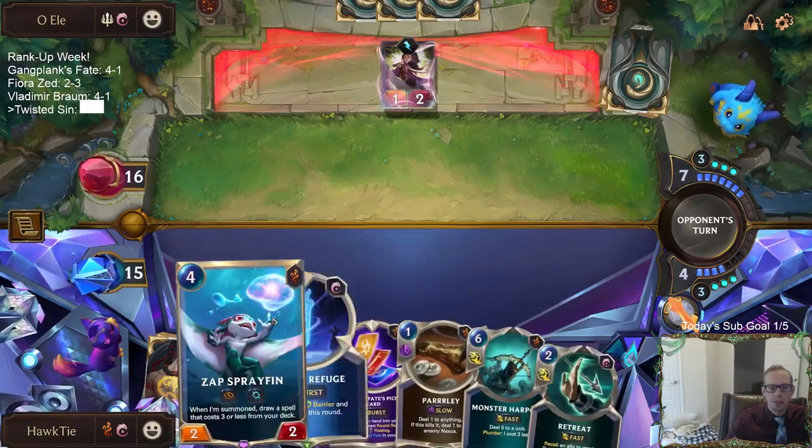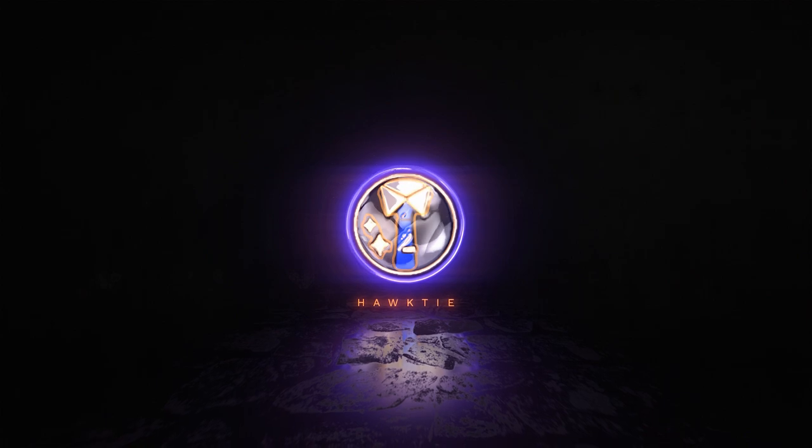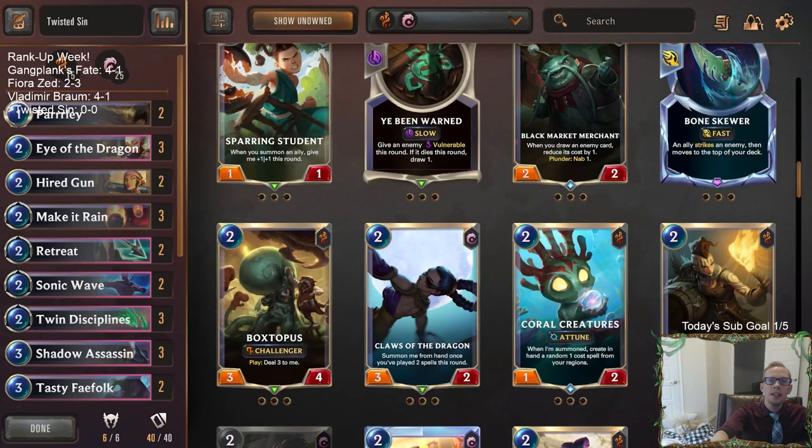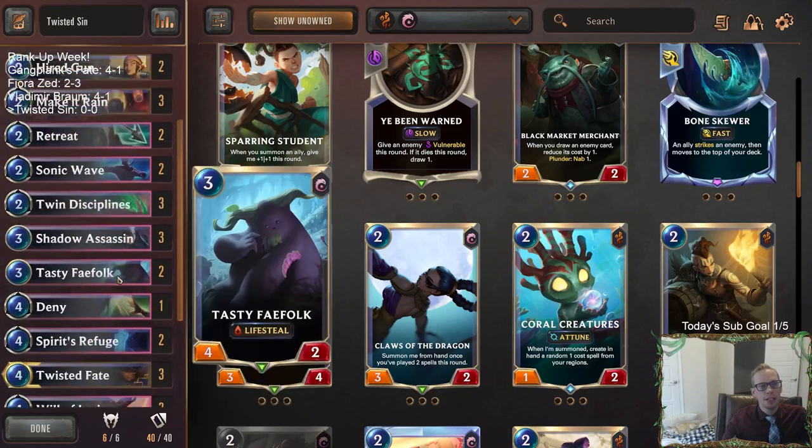Sprayfin plus Shadow Assassin — that's pretty sweet, being able to play both of them. Welcome everybody here in Twitch chat and everybody on YouTube for some Twisted Sin. This is Twisted Fate and Lee Sin together. This is going to be a good control deck, very similar to the Victor Lee Sin that we played yesterday. But we're going to have Twisted Fate and some Bilgewater cards instead of Piltover and Zaun, with mostly all the same Ionia cards.